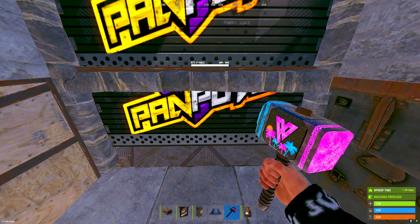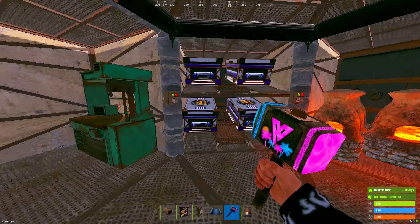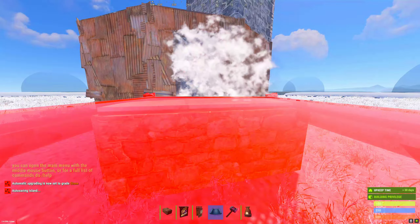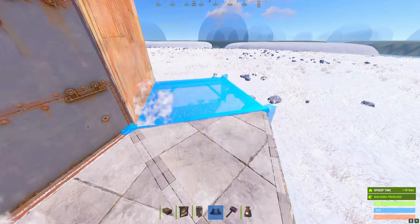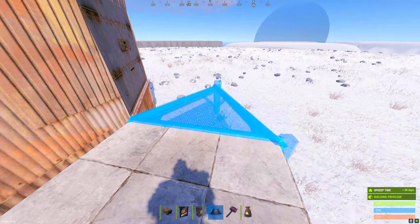After we do that, this is what it should look like when it's fully upgraded. Now that we're done with the first floor, we're gonna locate our airlock, place a stone foundation off of that, three triangles off of that, and another stone foundation. We're gonna keep repeating that all the way around the base to start laying out the foundations for our shell.